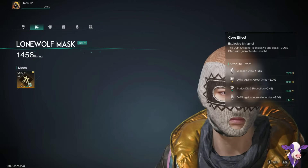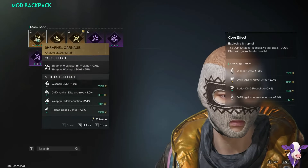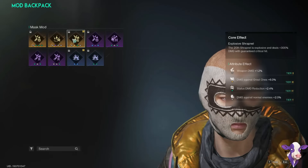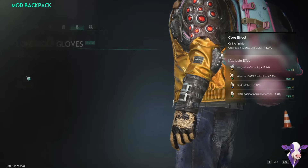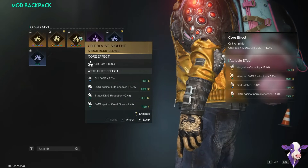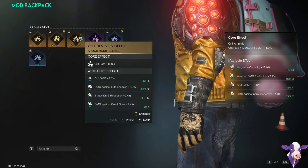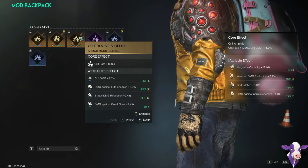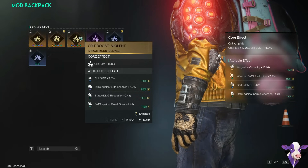For the mask, I am using Explosive Shrapnel. Out of all the mask mods I tested, Explosive Shrapnel is awesome. For the gloves, I'm using Crit Amplifier. Another cool mod I found was Crit Boost.